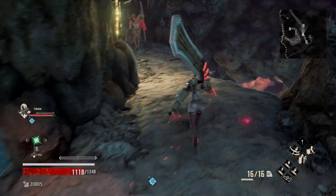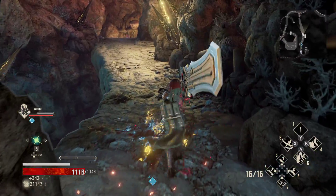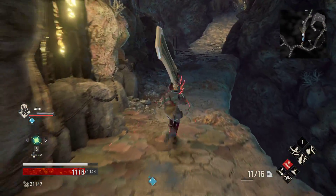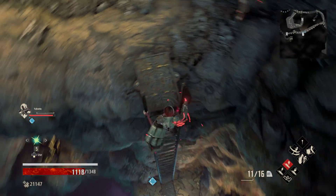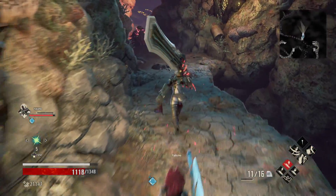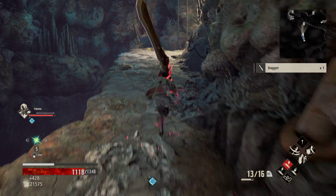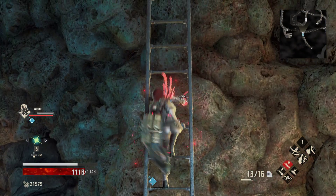This is that room we just cleared that had the enemies, just to give some connectivity. This is where we had that guy that dropped down on us. We're going to go down this ladder. I don't know why this guy's over here just guarding a dagger, but that's the way it is.